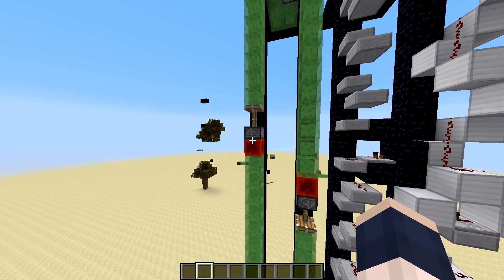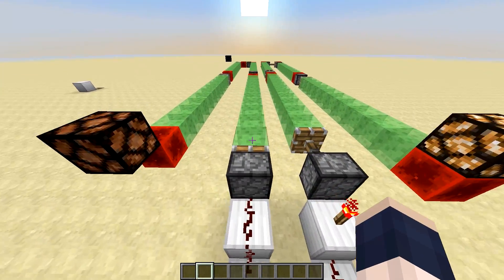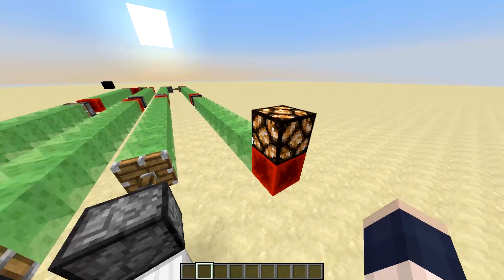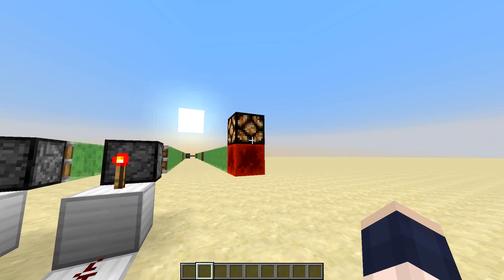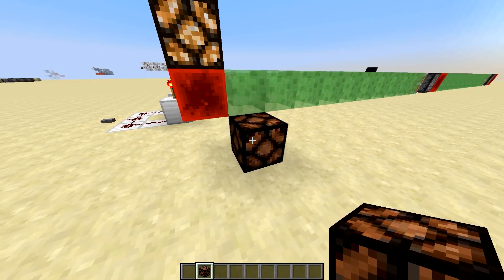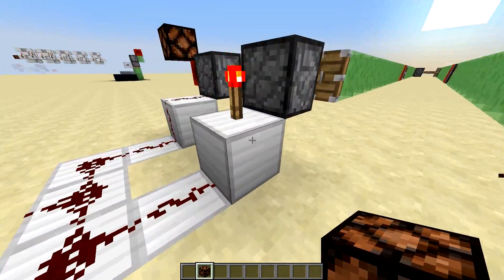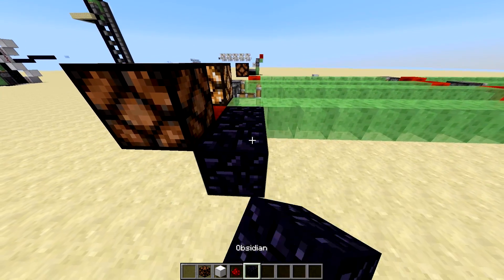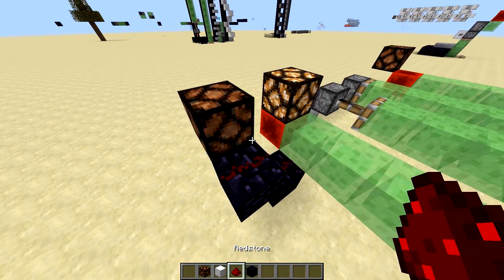It uses piston retraction. I have an example right here. I'm going to press this button, which will cause all of these to extend, which will loop back and power this lamp, and it will cause all of these to retract, which will unpower this lamp. As you can see, this one unpowered much faster, and that is because it's instant. Another way to show you guys this — say we go out there and we have some obsidian right here. This is a better way to show you guys that this actually works.